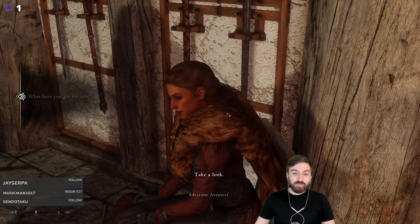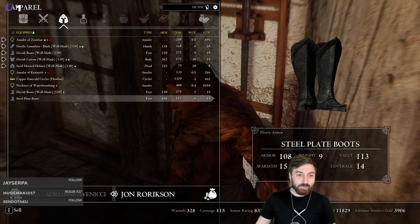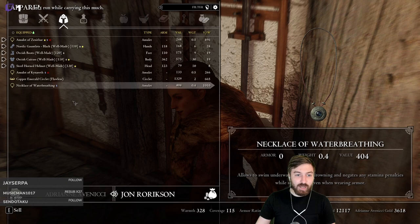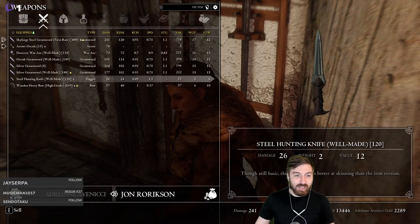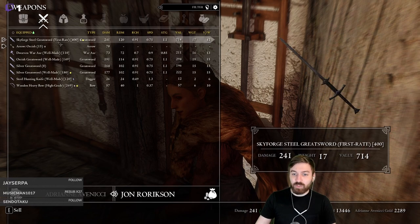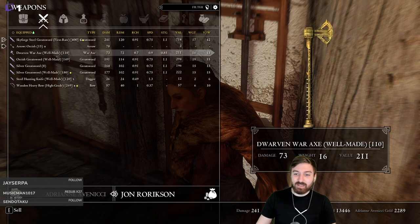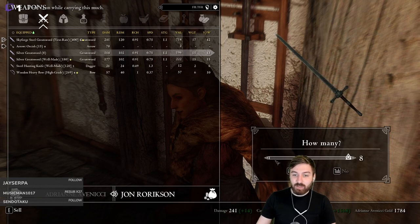We start by selling as much as we can — she has 3,900 gold. We're upgrading to our new Skyforged Steel greatsword; the old one was 191 damage and this one does like 50 more damage per swing, it's incredible. We're not giving Eric two-handed weapons, so the old one is worth about 300 gold. Eric now has an orange weapon with better base damage and it's enchanted.